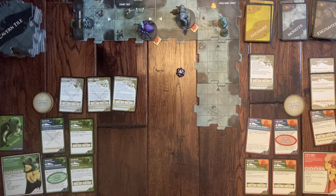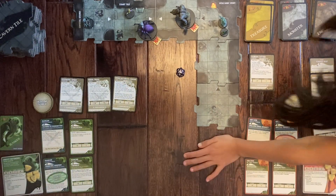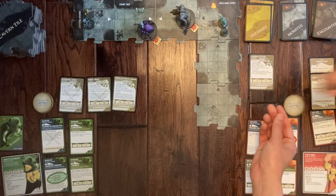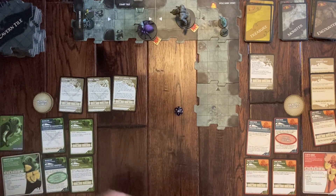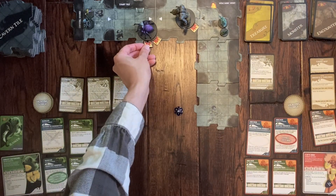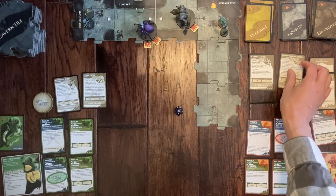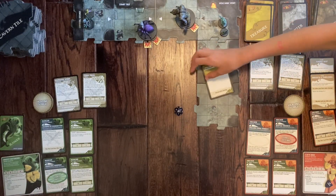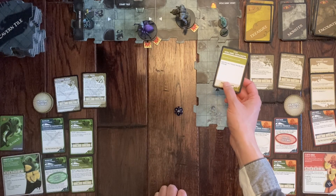It's Emma's turn. She moves back and shoots the Drider. Rolling thirteen, she definitely hits, earning another health point back. The Drider is now down to one health. Drawing a counter card, it's Volcanic Explosion — but neither hero is near it, so nothing happens. Then the monsters activate: the Goblin Cutter moves one tile closer, and the Drider, now very close, activates.